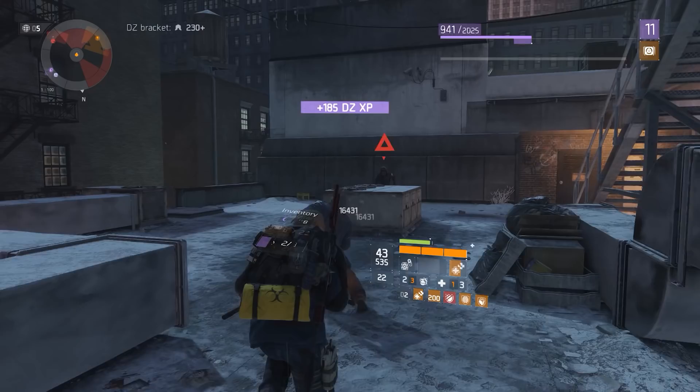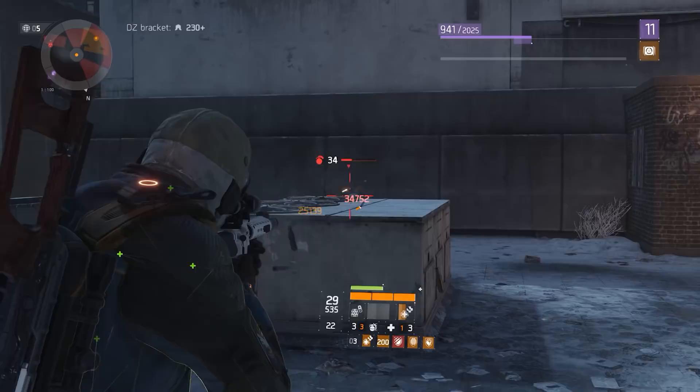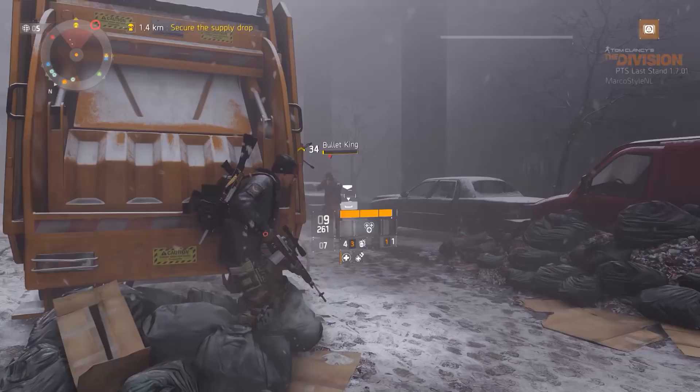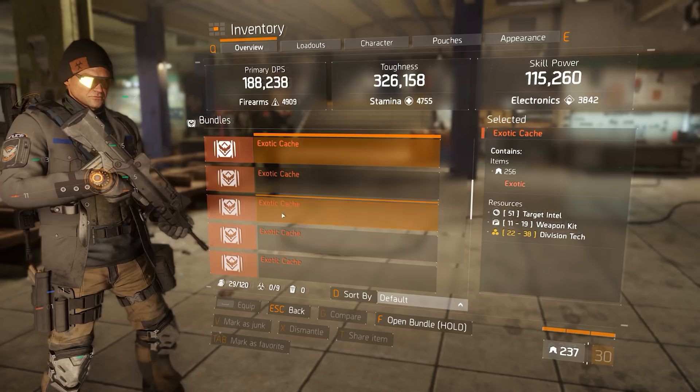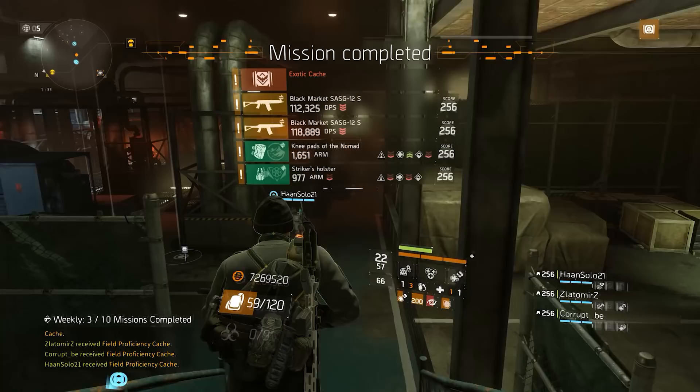I currently fall into the second category - I don't have a backpack because I sold them since they were really bad. Now I'm going to have to farm for one again. For anyone in the same boat, here's some golden advice: once the ninja bike backpacks are added back to the exotic loot pool, you'll be able to get them as drops from bosses and from exotic caches - and exotic caches are things we can farm today. You get an exotic cache by completing an incursion on heroic difficulty or a mission on legendary difficulty.